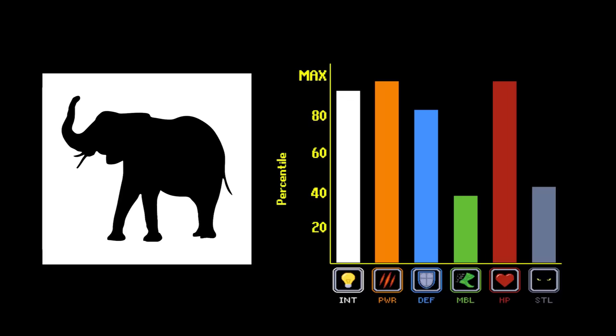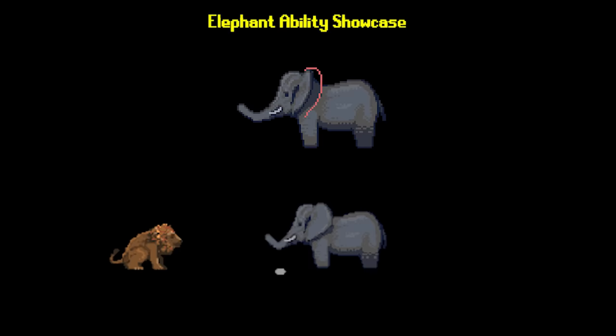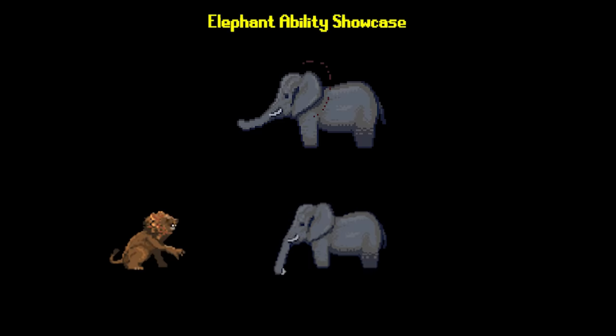So in terms of stats, elephants obviously have one of the highest base stat totals in the game, lacking only in mobility and stealth. But this alone would not be enough to give them a top tier rating. So what abilities do they employ to make use of their stats and dominate such a competitive meta?